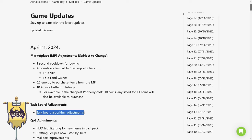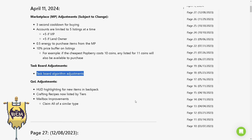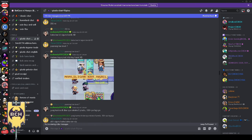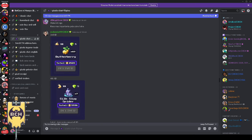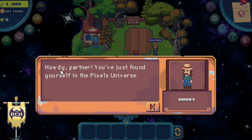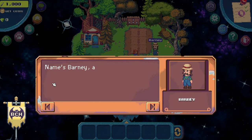That means F2P players will still get pixel rewards on the task board, but VIP will get more. The effects of the update were immediately felt by our friends in the BCH Guild and were apparent in the pixels chat section of our Discord. Now let's start — I made a new account for a more accurate visual presentation.